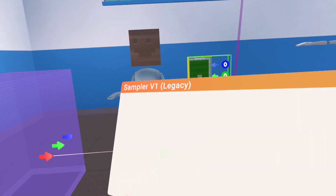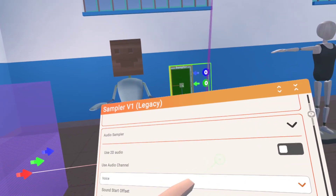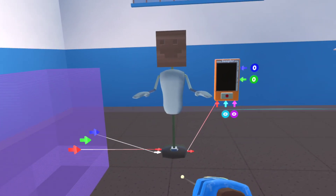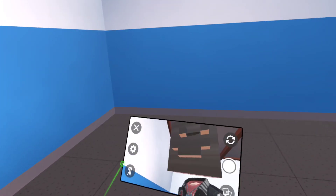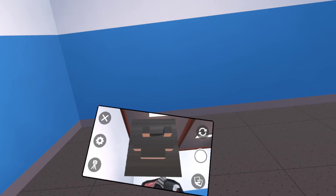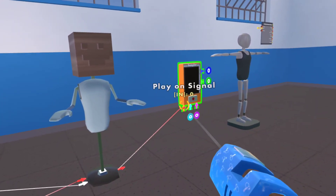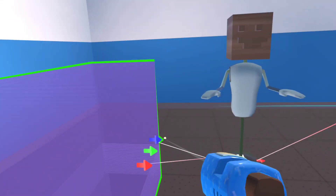I can't remember if these things are 3D by default — yeah, they're 3D by default. So when we leave, we can do this: we walk into this area, it'll turn on making noise, and when you walk out of it, you may notice how it was looping.